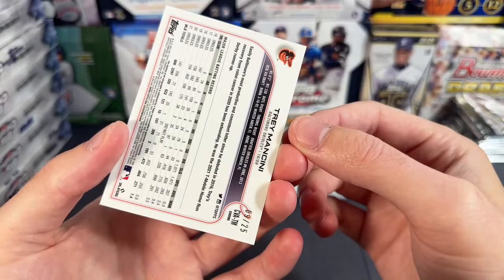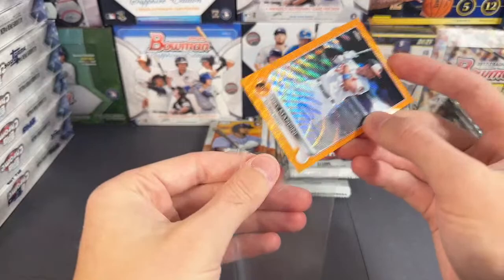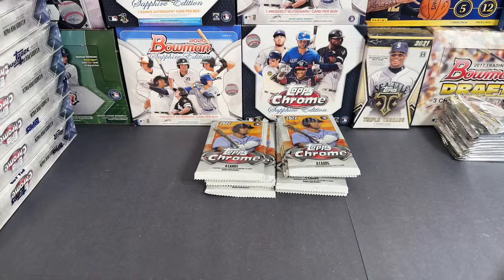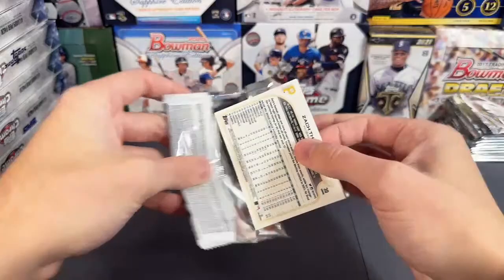I'm still a fan of Trey Mancini, what he overcame. I don't like that he ended up going to the Astros for a little bit, but I think he's a free agent again. Mancini out of 25 for the Orioles — also got that Judge in that one. Nice pack right there. Let's see if we can get any other color or something else nice in this box. Munsey, Wisdom, Thompson.